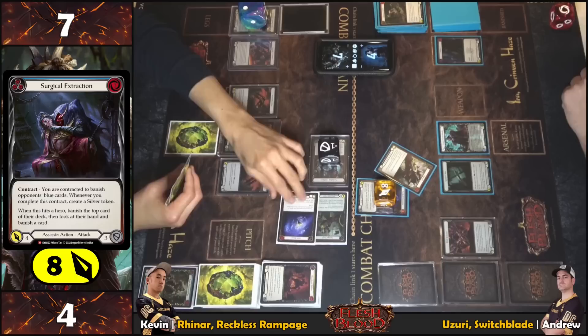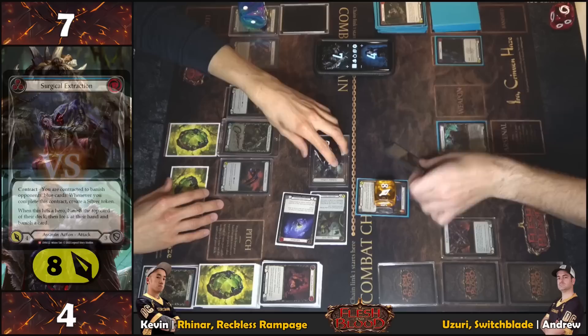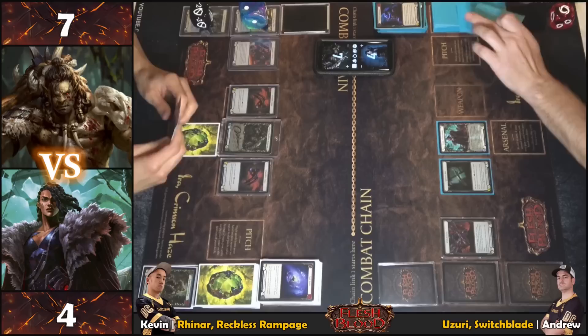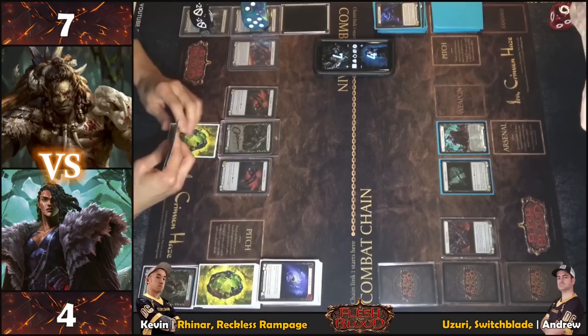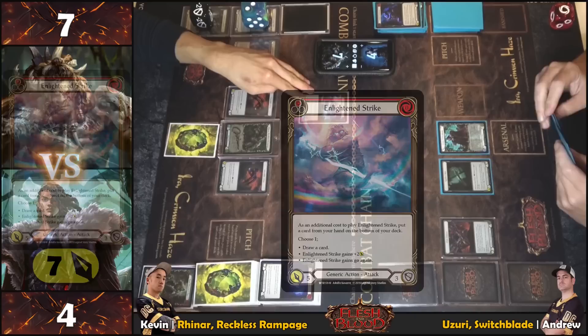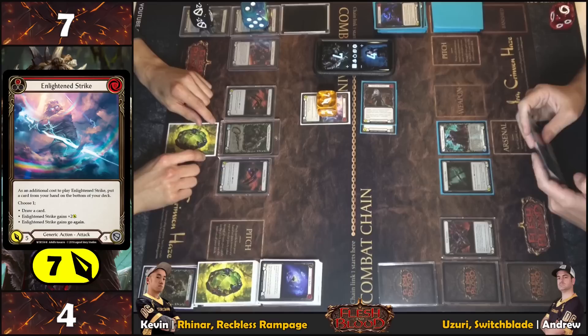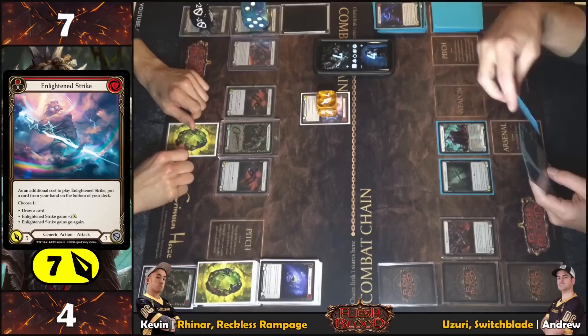Quite a predicament. Deciding to roll Scabs — rolling a six, which gives three action points. Not going to complain about that. Missing the Reckless actually opened up this opportunity. Playing Mandible Claw for three — no reactions. With one action point, placing Swing Big.